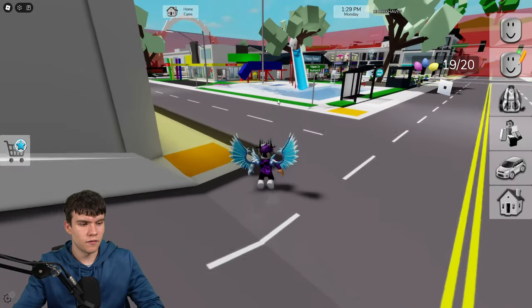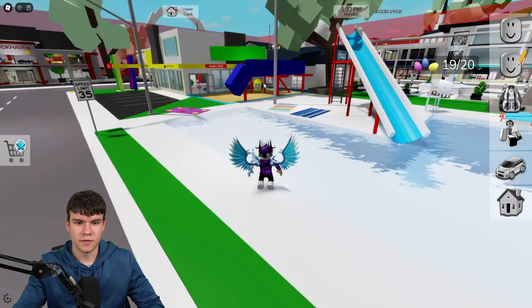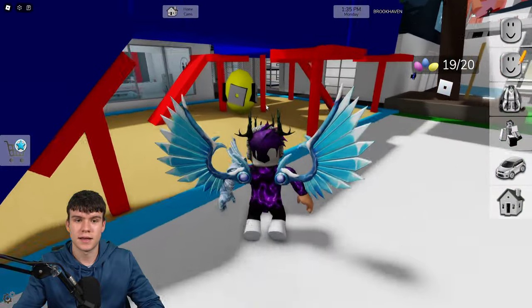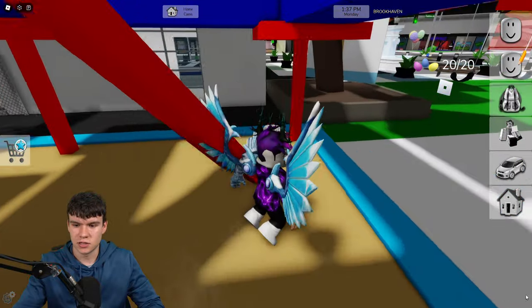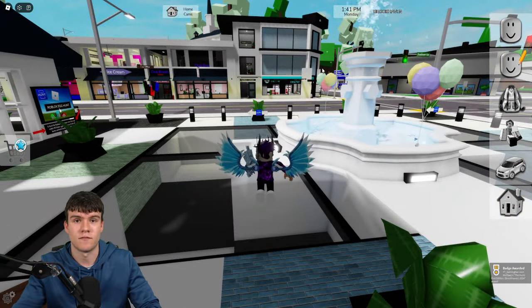And finally, for number 20, follow me — we're just going to go underneath this bit over here and claim this egg up. And that's pretty much all 20 eggs and how you can get the hunt badge. As you can see in the bottom right, we're going to get the hunt badge over there. There we go, nice and easy. Like and subscribe for more.